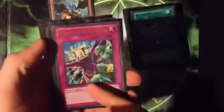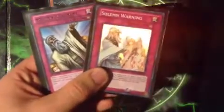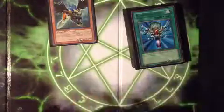The traps: Mirror Force, Torrential Tribute, Bottomless Trap Hole, Deep Prison — I like this card against Dark Worlds just to get Grapha out of the way. Starlight Road for Torrential Tribute, Dark Hole, and Heavy Storm. And then the Solemn Judgment and Solemn Warning duo — Solemn Warning got limited, which I don't really care about because I always just played one anyway. Two is too much for me.